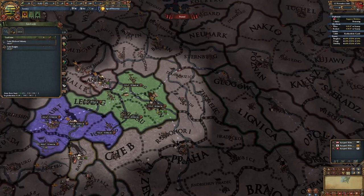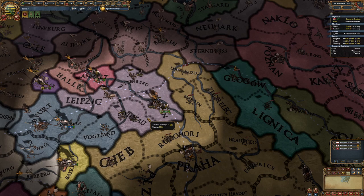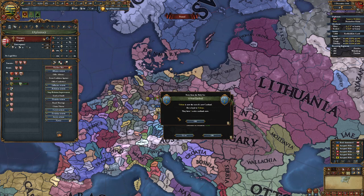Denmark? Right, now it's vitally important you save your admin points, dip points, and everything else. So save that stuff — you're gonna need it. Furthermore, get rid of this fort. You're not gonna need it. Well, you might do, but I'm gonna get rid of it because I don't like forts — but you do you.